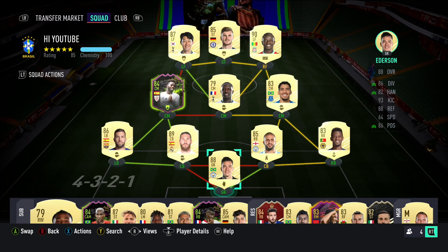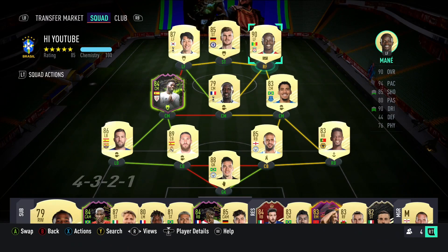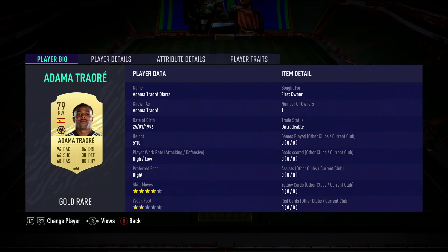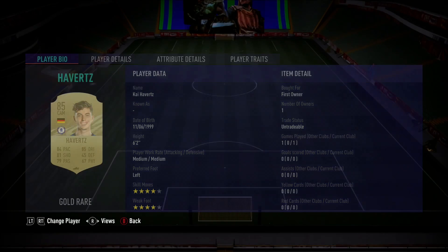The seventh and final tip is to build the most meta squad you can possibly build. I got on board with this week. There is a reason why everybody uses players like Ferland Mendy, Raphaël Varane, and Joe Gomez — it's because they're the best. If you're not going to build a meta squad with meta players, you can't expect to get the same results.